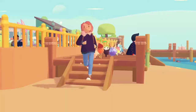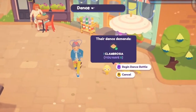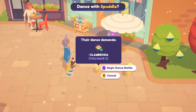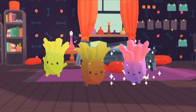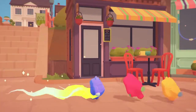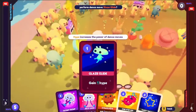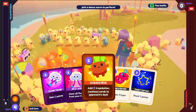You can grow your team of ooblets by finding them around the various locations in Oob and inviting them to dance battles. There are three different rarities of each ooblet you can find, and we think they're all pretty great. The dance battles use a card-based system, with moves your ooblets learn from gaining experience.